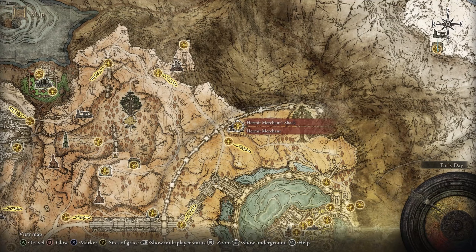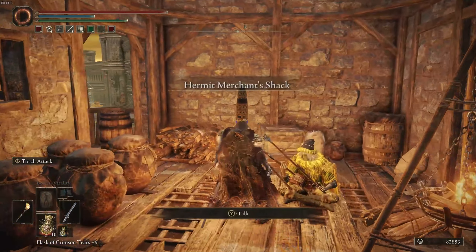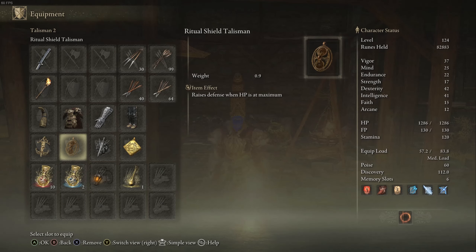Fortunately, if you don't have one, you can purchase one at a merchant. That merchant is located at the Hermit Merchant's Shack, north of the capital. Also bring with you 7,000 runes, because apparently torches are rather expensive.